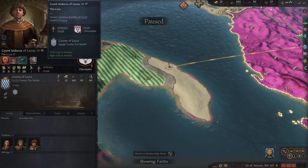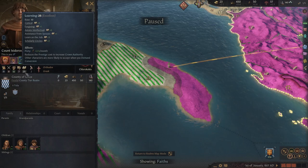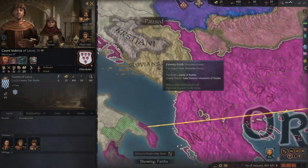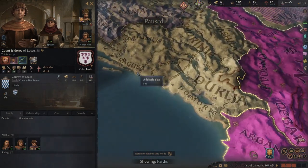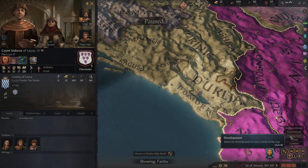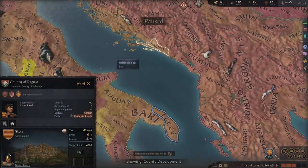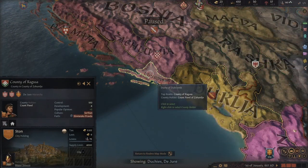Count Isodorus is a magnificent learned man, and that's going to be crucial, because that piety of 2.5 a month is what's going to help us launch the Holy Wars. To the north we've got ourselves some Pagans, and most importantly we've got Ragusa, which is quite high up in the development stakes — a development of 8, which isn't too bad — but more importantly it is its own duchy.